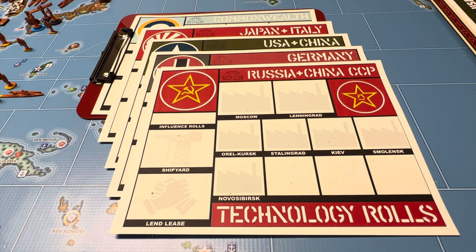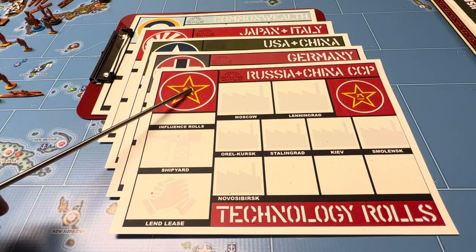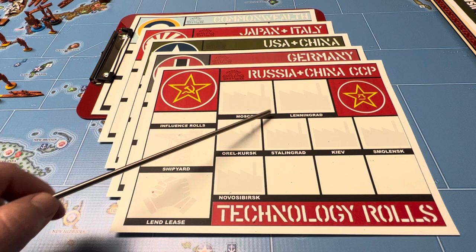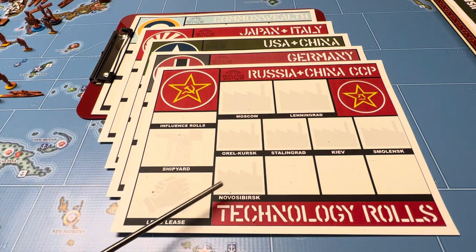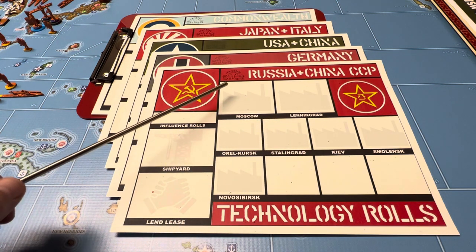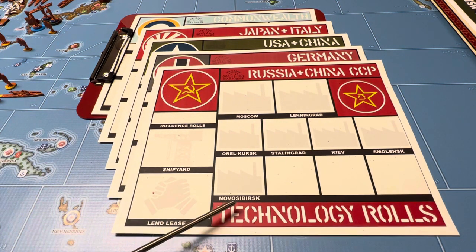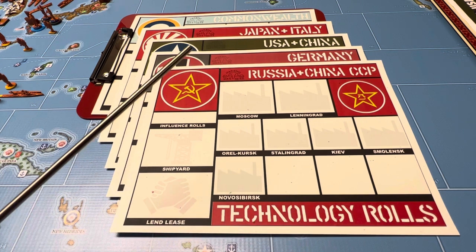This is a continuation of an idea that General Hand Grenade came out with. He made a caddy, so to speak, and he's got it on a board. He's got a spot for the income, lend-lease and whatnot, and all these different squares where he's got numbers for his factories. Then he's got his technology across the top that is achieved, and the technology rolls on the bottom.